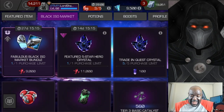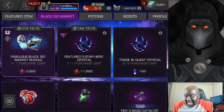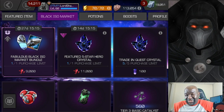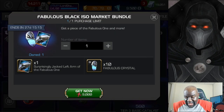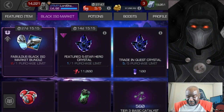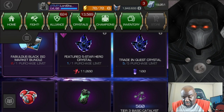There's the Black ISO market. It costs 9,000 five-star shards, and I opened up crystals just to get 9,000 five-star shards. Let's go ahead and purchase this. Let's go to our crystals.